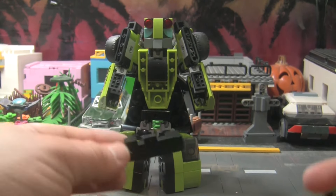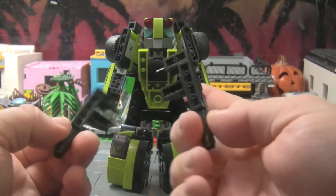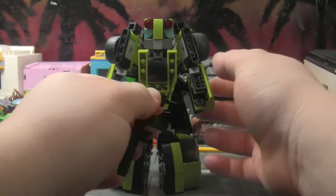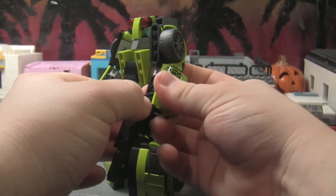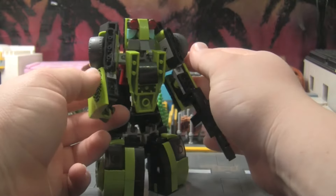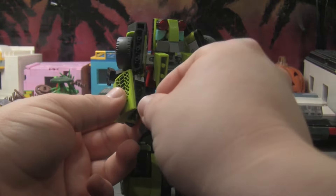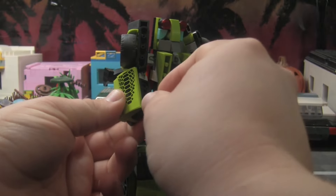Like in the movie, I did make his silenced Uzis, because for some reason he really needed to have suppressed submachine guns — which, all right, that's cool, I guess. And they just go into his hands just like that. They're black, so they kind of blend in with the rest of the robot.